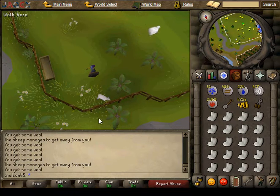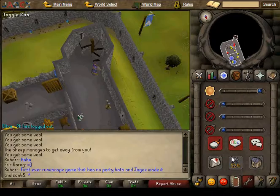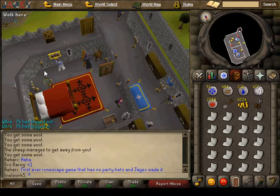Okay, now we have the 20 wool and we have to go to the Lumbridge Castle. We're going to go ahead and go up the first staircase and come in here — there is a spinning wheel and so we just want to make 20 balls of wool.